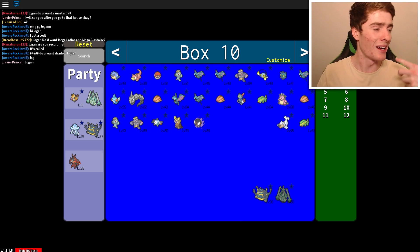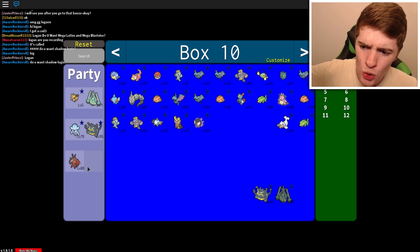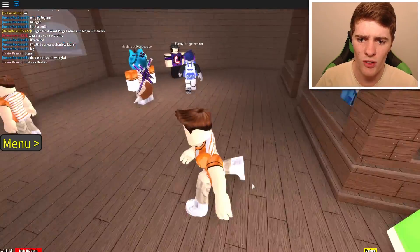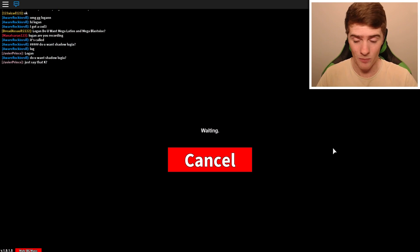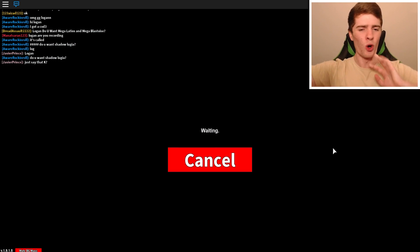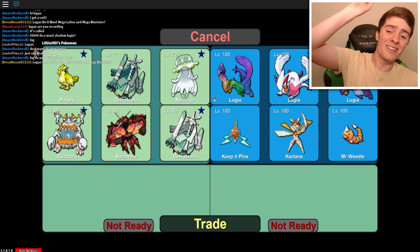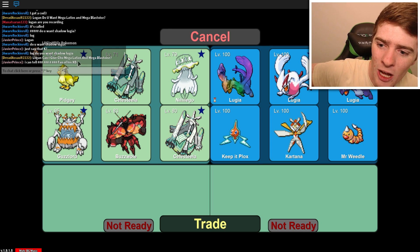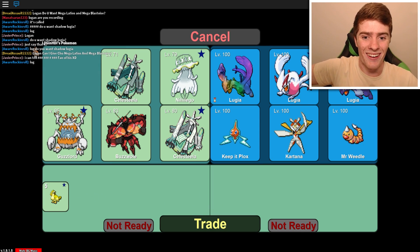We're going to have to hustle and try to get six different. They can't be the same - you need six different. So Masway was kind enough to let me borrow his Kartana, because I don't have a Kartana. There's quite a few that I don't have. It's weird that I have two duplicates of two different Pokemon.